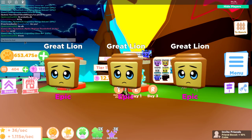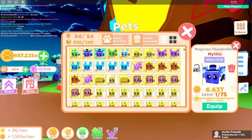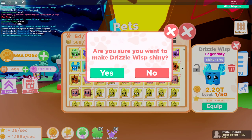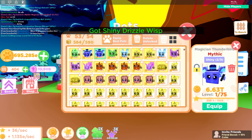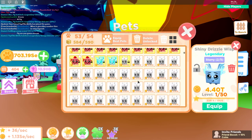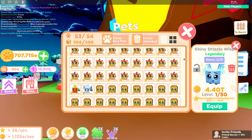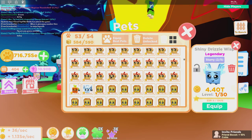Not the one I wanted but I'll take it. Check out the collection — got another Magician Thunderbird there. I did finally get another Drizzle Wisp or whatever it's called, and a bunch of other pets. I'm going to make a bunch of these shiny and keep going. We might have to spend all 10 billion of my remaining rebirth tokens just to get this last mythic, hopefully not.